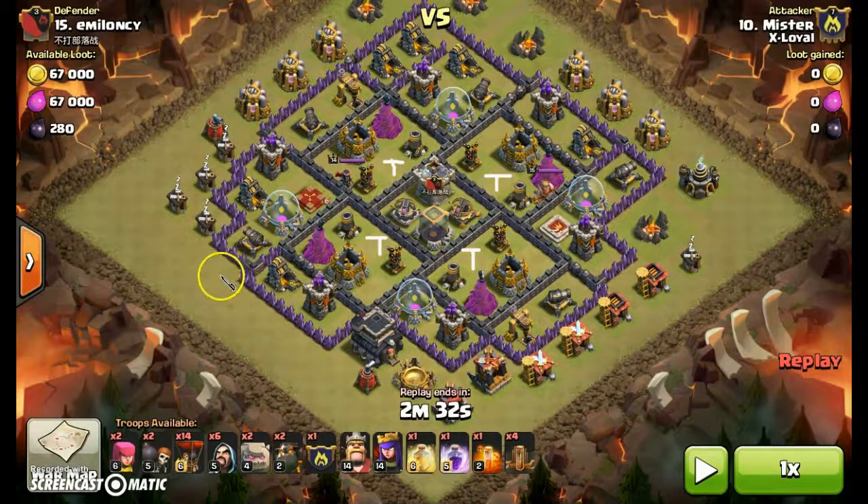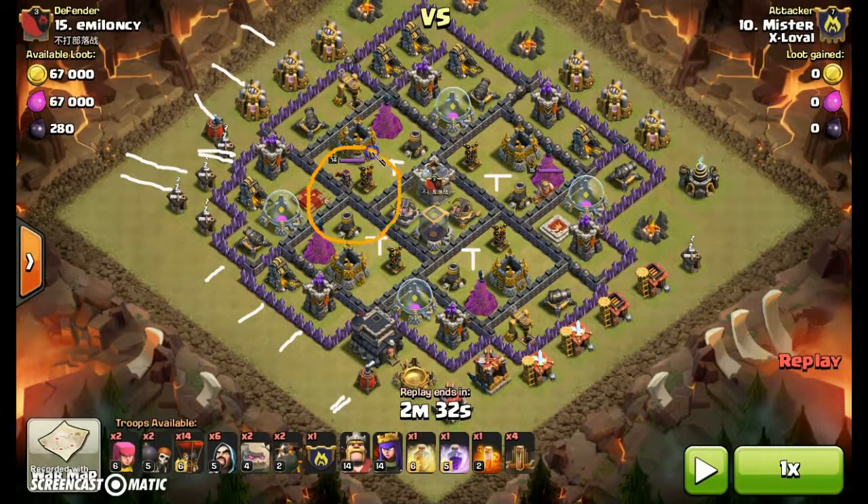My plan of attack: dropping a golem here and here, wizards and two archers on that, a couple of wizards there creating a nice wide funnel. Wall breakers go in, drop the Barbarian King, drop the Queen, and the earthquake spell will go here.